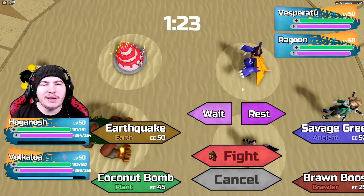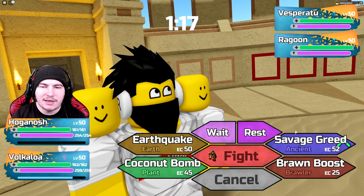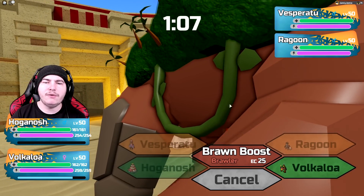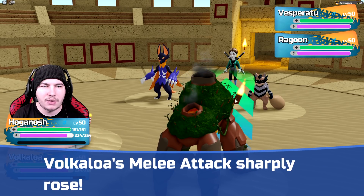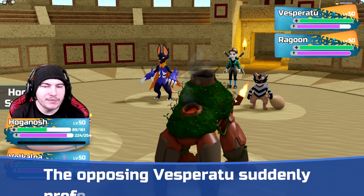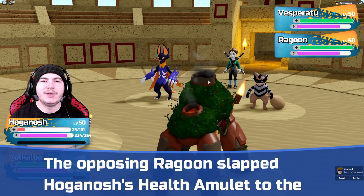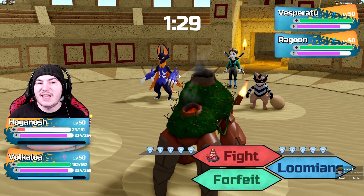Two Dark Types — glad I actually didn't lead with Mutagon, that would have been really bad. I could technically Savage Greed my teammate for an easy boost, but because Volclaw is so quick I'd just get completely destroyed. So we'll just go for the Braum boost. I have a feeling he might swap out the Vespera — nope, he stays in. Just two Slapdowns maybe. Nope — Megatron! Okay, I got to keep my item at least. That is a lot of damage. Now they're trapped into that move. I got them both!